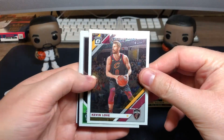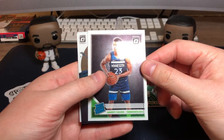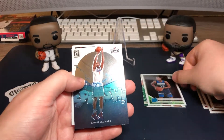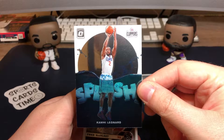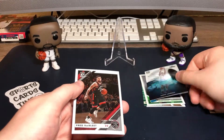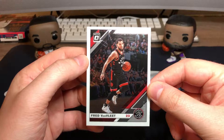Second pack: base Kevin Love for the Cleveland Cavs, rookie Jared Culver for the Timberwolves. Nice insert — Splash, Kawhi Leonard. I really like this insert as well. And a base Fred VanVleet for the Toronto Raptors.